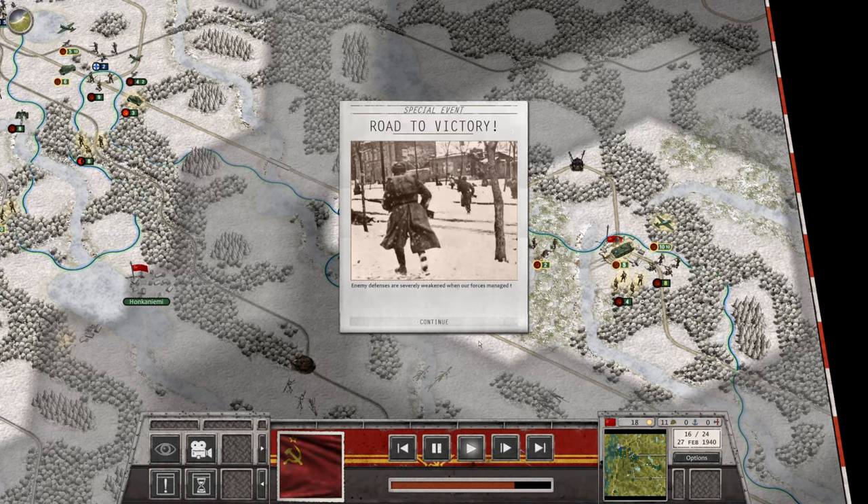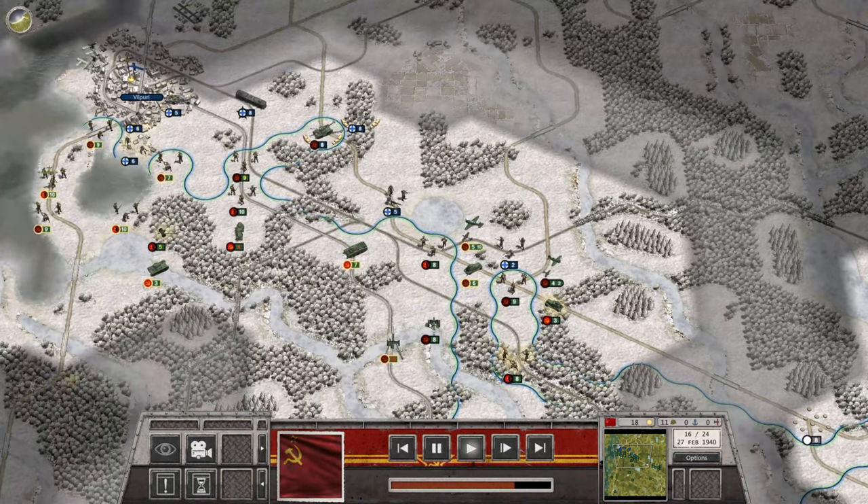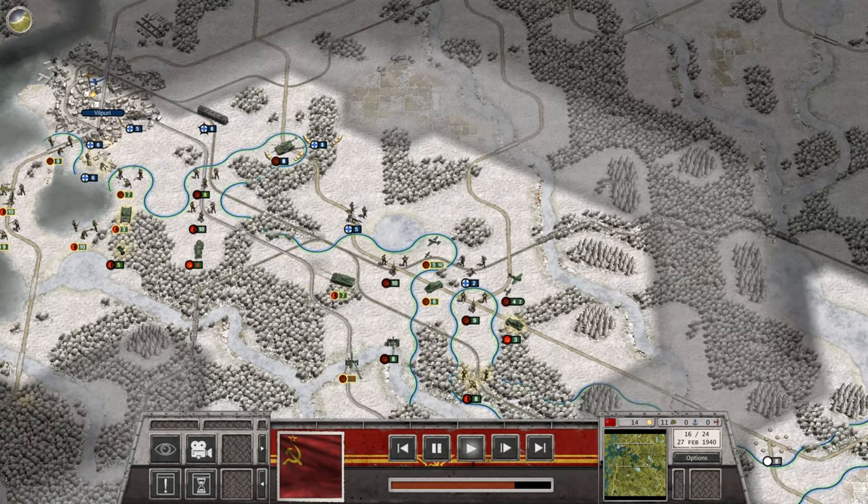We're damaging it. He moved off, so enemy defenses were severely weakened when our forces managed to secure key objectives in the vicinity of Valpari. We got more points because we captured that area. He pulled back, and our job now is just to make sure we kill him. He's been in the woods and hidden, so that works out pretty well.